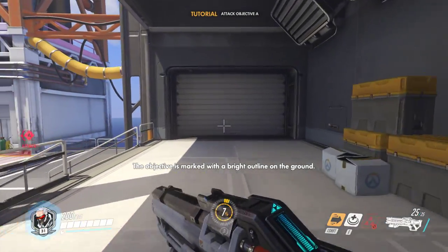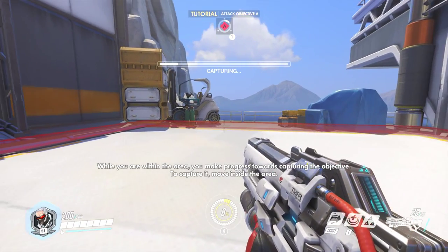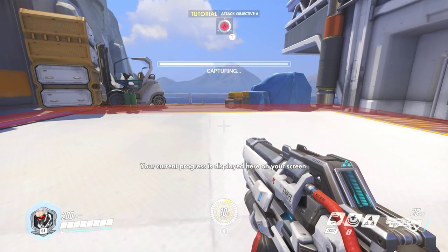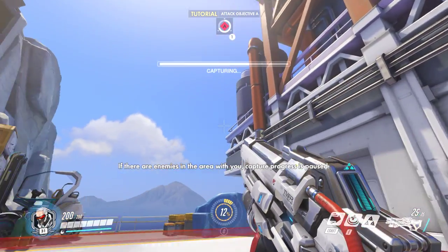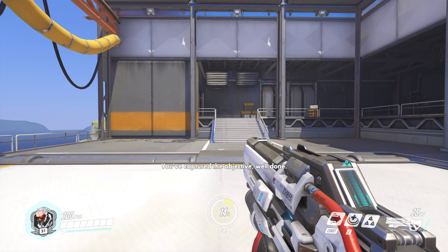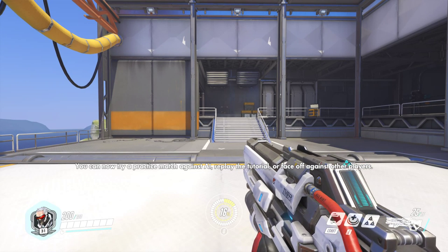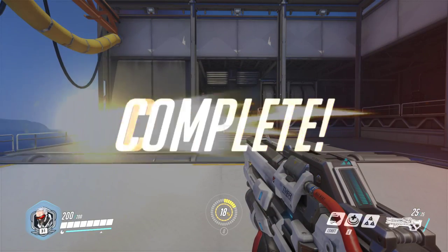The objective is marked with a bright outline on the ground. To capture it, while you are within the area, you make progress towards capturing the objective. Your current progress is displayed here on your screen. If there are enemies in the area with you, capture progress is paused. You've captured the objective. Well done. You can now try a practice game versus A.I., replay the tutorial, or face off against other players.